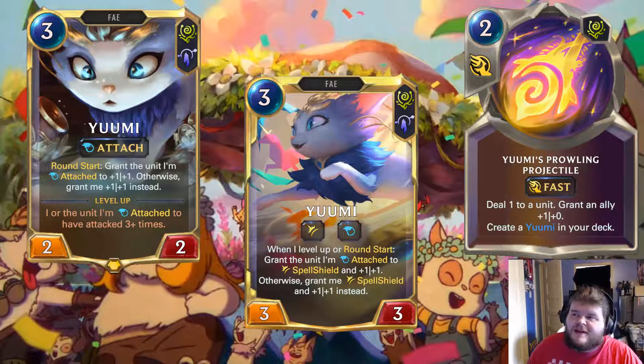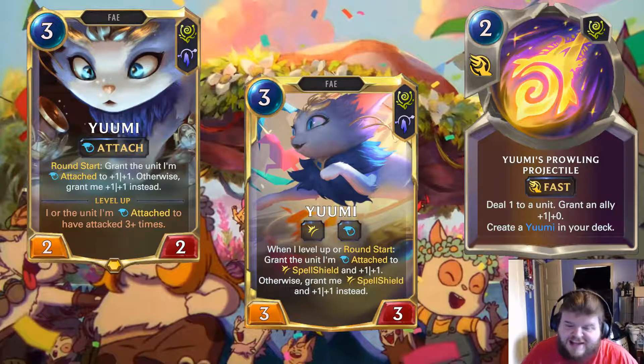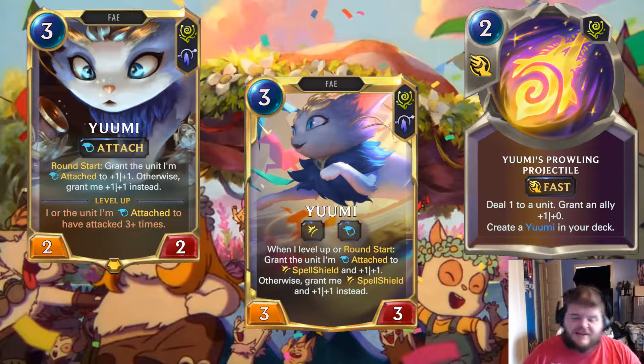Read Yumi this way: if Yumi was a spell that said 'grant an ally plus 2 plus 2, and round start grant that same ally plus 1 plus 1, and if that ally ever dies, return me to your hand for 3-mana' — it'd be stupidly good. I like this a whole heck of a lot and I'm super excited to try Attach out. The Prowling Projectile is pretty good, but there are better cards you could main deck. Yumi is also a Targon/Bandle City champion, which makes sense.